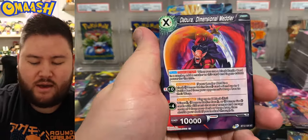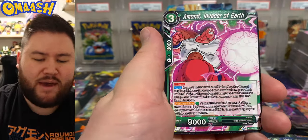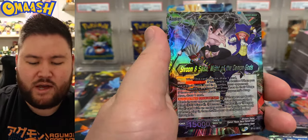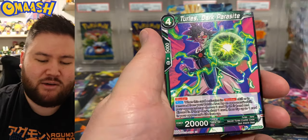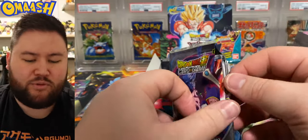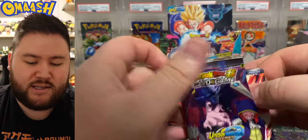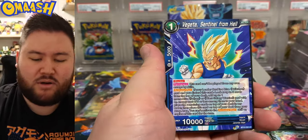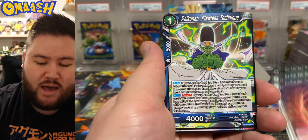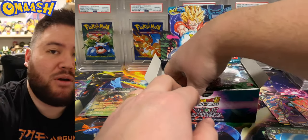Now remember — with Dragon Ball Super you can get God Packs. I believe God Packs are two per case as well, if not at least one. Double the trouble once again. Shroom and Salsa — someone was hungry when they were coming up with those names. Preferably I would want the secret rare, because it's either you get a secret rare in a box or a God Pack if you're going to get one of those luckier boxes.